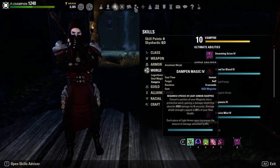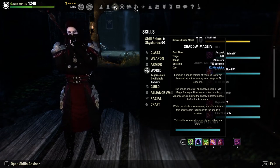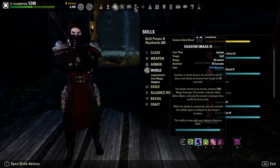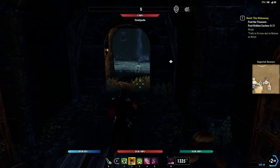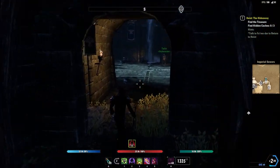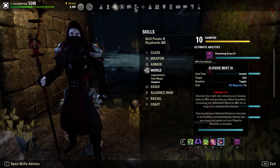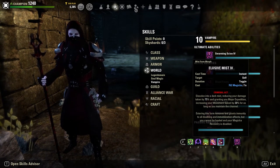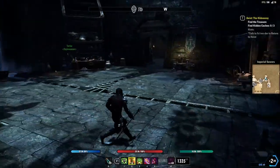On our back bar, the defensive bar, we have Dampen Magic as our primary shield. The reason I go into the max magicka stack is to get a nice juicy shield — it increases for each piece of light armor worn, and it's just a really strong defensive skill. We're also running Shadow Image, one of our two mobility tools. It places a magical DoT on enemies and gives them Minor Maim, reducing their damage done by 5% every time the shade strikes for four seconds. The cool thing is that when you place the shade down, if things go bad you can port right back to it.